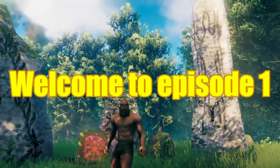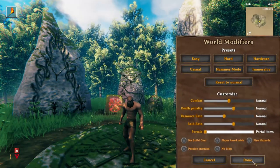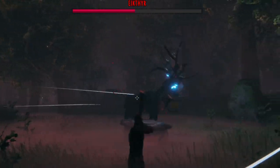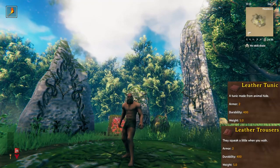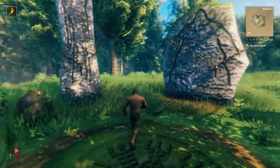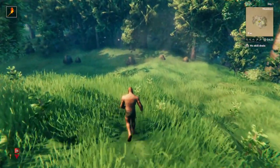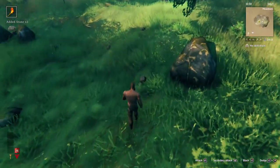Welcome everybody to episode 1 of a brand new Valheim playthrough. We just spawned in a brand new world with a completely random seed. Our first quest is going to be to defeat Eikthyr. Before we can do that, we'll need to collect basic resources, build some basic tools, get up to leather armor, a bow, and some fire arrows. This is a modded playthrough — check out the mod video on the channel. Let's begin our journey and see if we can make it all the way to the Ashlands.